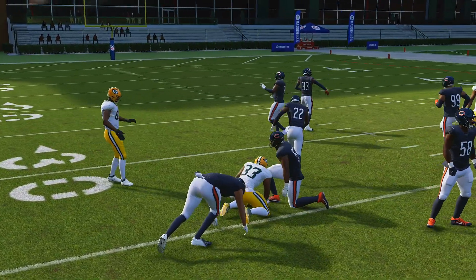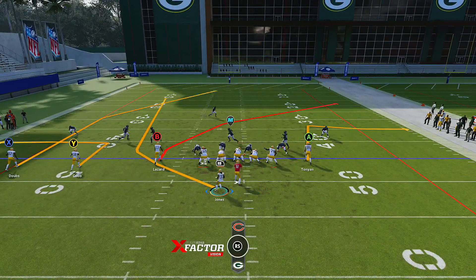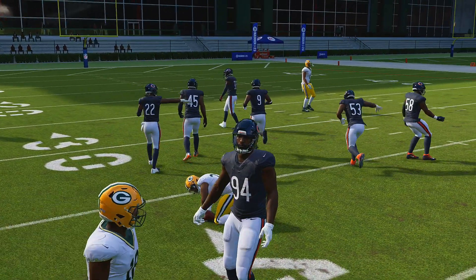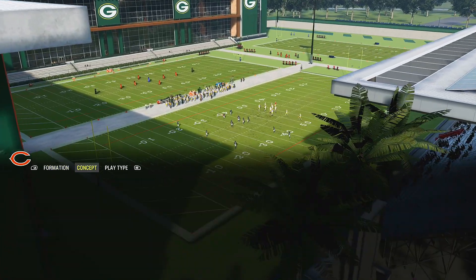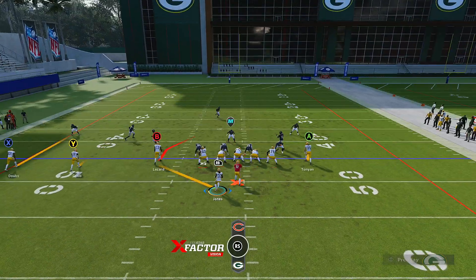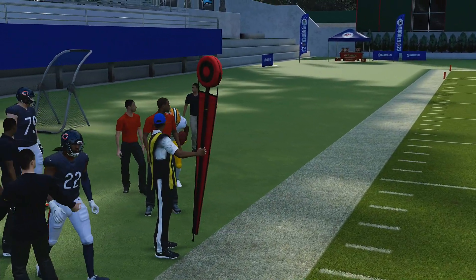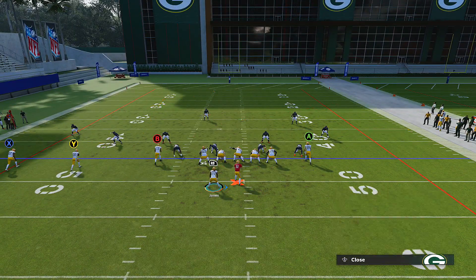This is the trips formation — make sure in your play art that the wheel route looks like mine. Put Y on the out route. It works against most cover twos as well, but some cover twos play it a little bit better so you may have to wait or throw it away. You can try to hit the receiver once he passes the zone if you're good enough to make that read. Go back to cross shot and run the same setup — you'll see that if they cover the wheel route, you'll have other routes getting open.